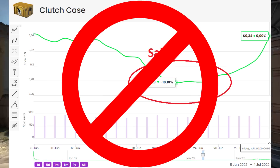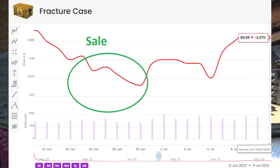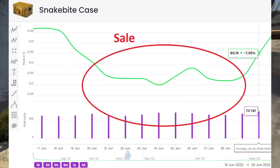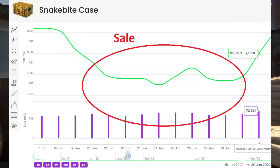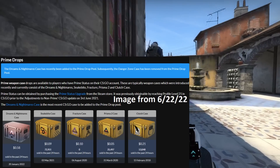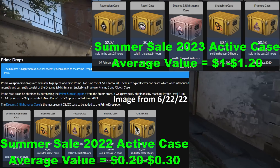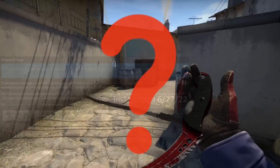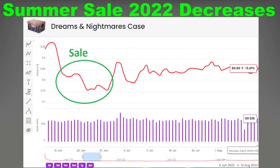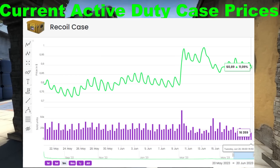This is really where our information ends, because if we want to look at the other active duty cases we run into a problem. Looking at the Prisma 2, it was sitting at $0.05. A lot of the other active duty cases were extremely cheap, and we have to exclude Dreams and Nightmares because it was so new. That leaves us with a major problem — the active duty cases are nowhere comparable to what we saw in the previous summer sale. We don't know if these active duty cases are going to drop 20% like we saw with the clutch case, or if they're going to remain relatively similar to the rest of the rare cases.